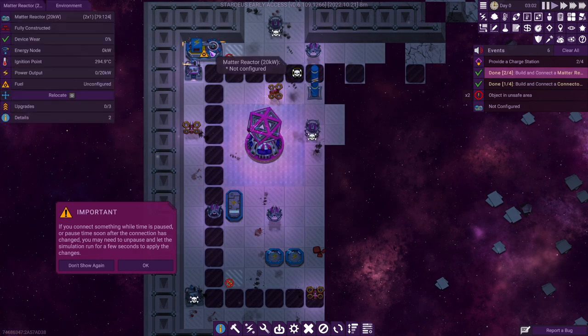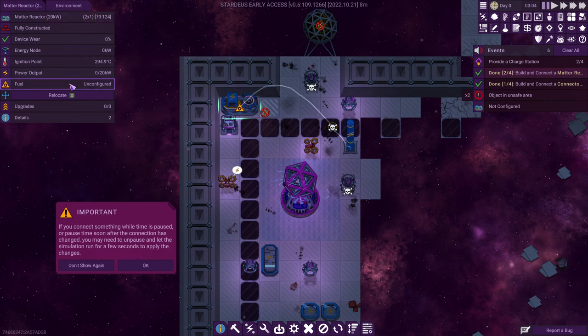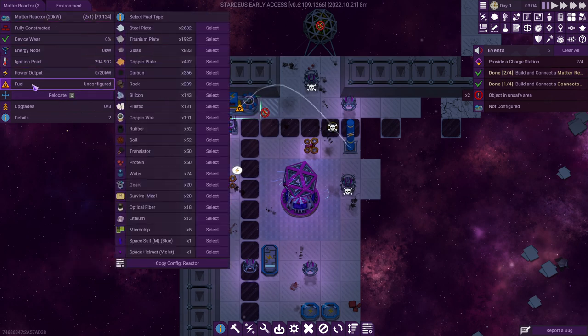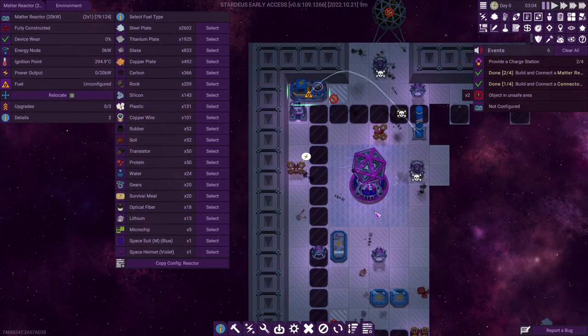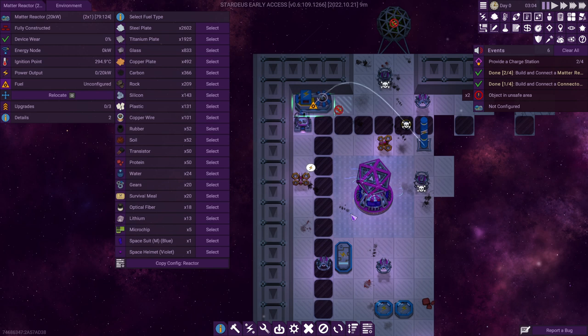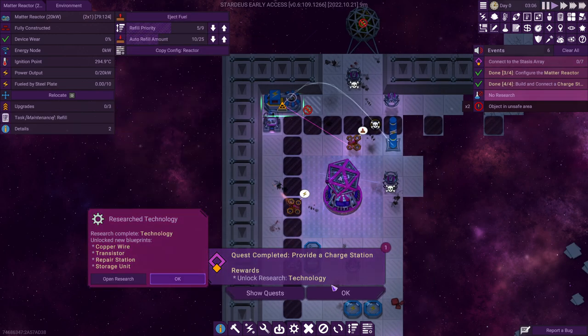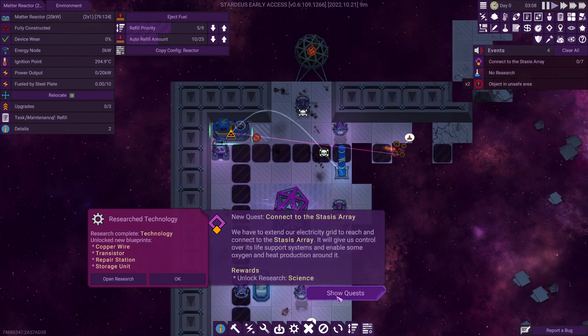The next thing we've got to do is tell our reactor what kind of fuel it's allowed to burn. Click it and here you get to select what the generator is supposed to turn into energy. Since we are playing in a sci-fi environment, we can transform steel plates into power, which is amazing.